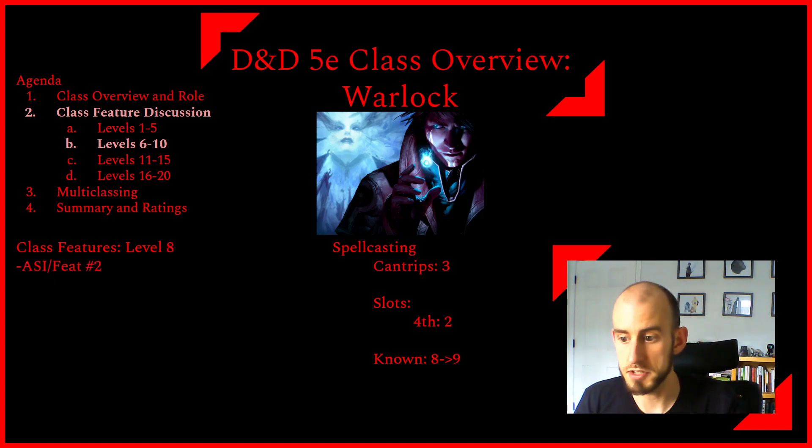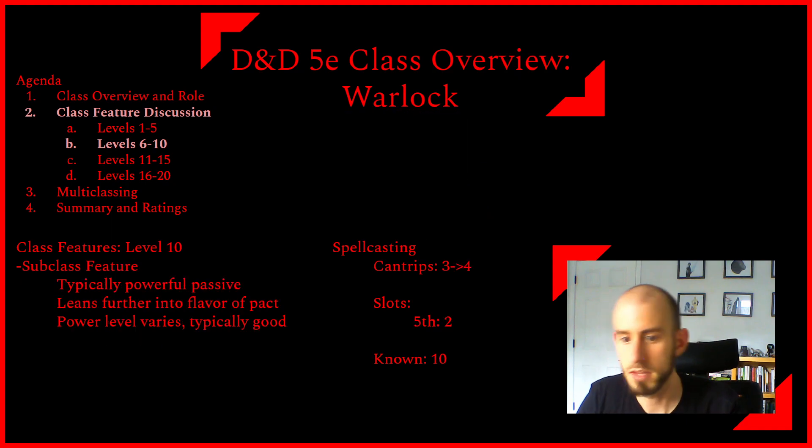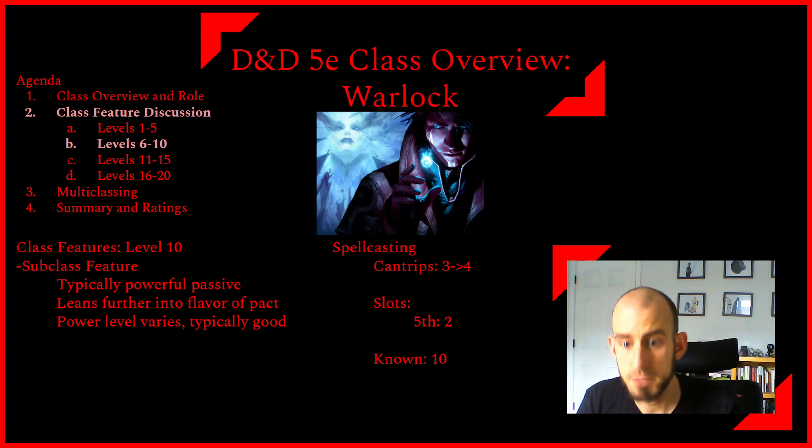At level eight, we get our second ability score increase or feat and learn a ninth spell. At level nine, fifth-level subclass spells are added to the list, we learn another invocation, and there's another tier available including powerful spells and low-level at-will casting. Our spell slots now increase to fifth level — the highest our short rest slots will ever get — and we learn a tenth spell. At level ten, we get our third subclass feature, typically a very powerful passive. We also learn our fourth cantrip.